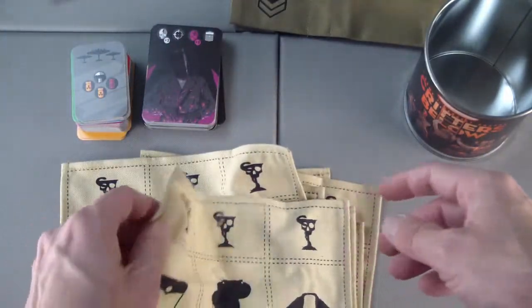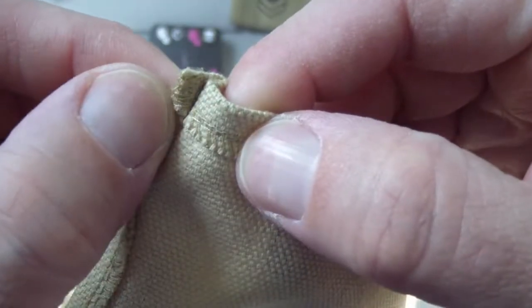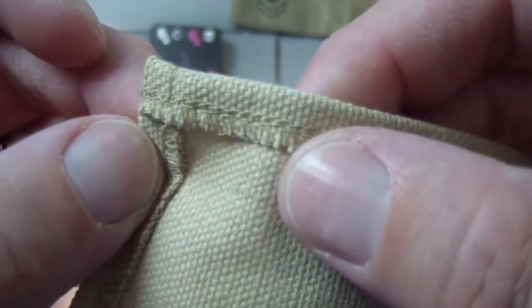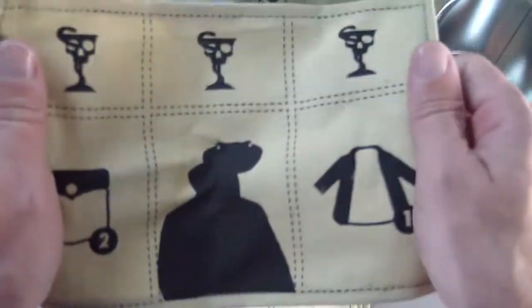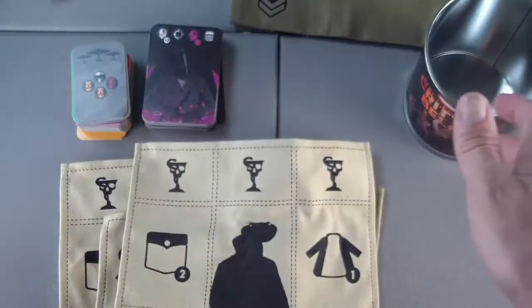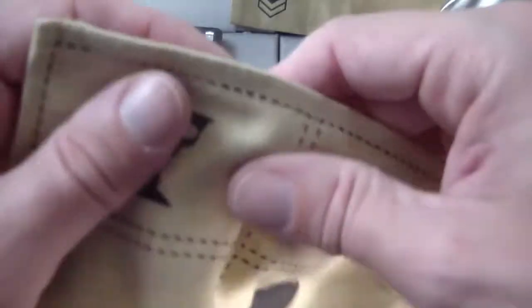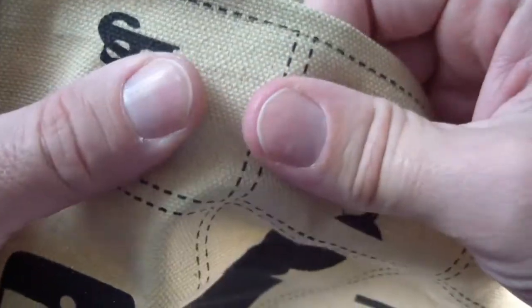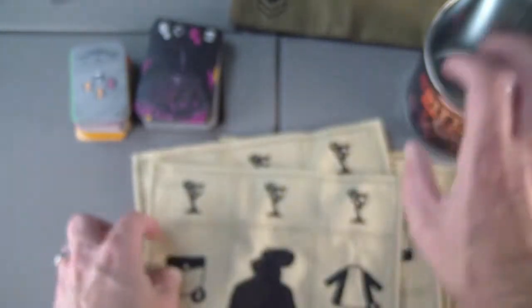And we have our player mats. Let's take a quick look. Those are stitched pretty good — nice and simple, but it looks like it'll hold together well. I'm definitely not an expert on stitching, so I couldn't tell you what the name of that stitch is or whether it's a good solid stitch. This isn't clothing — you're not going to be wearing it. So if it holds up to laying on the table and having cards placed on top of it, then it serves its function just fine.